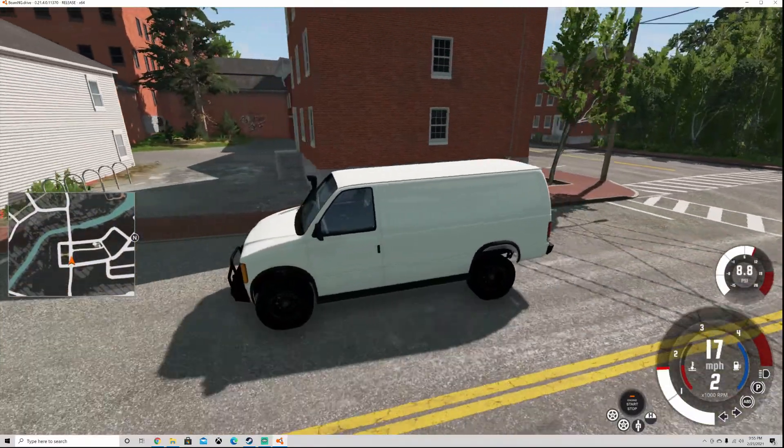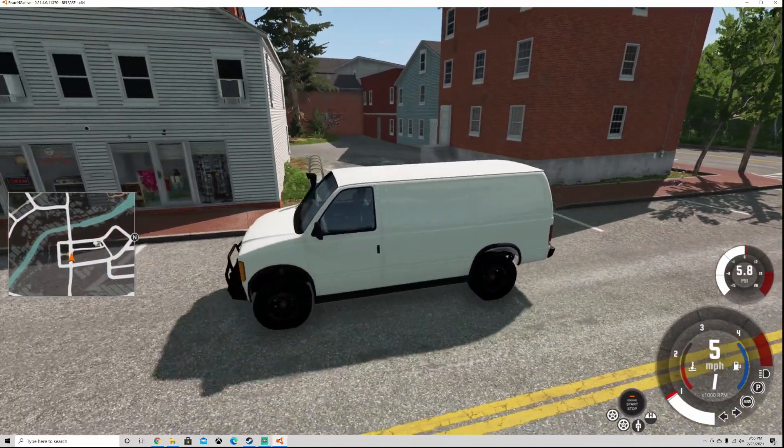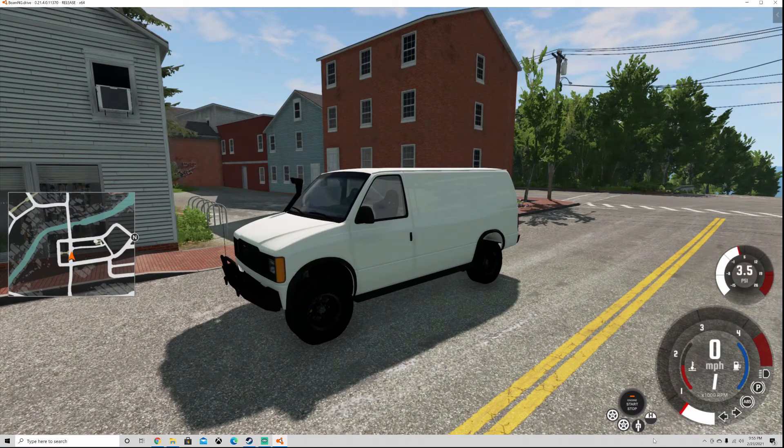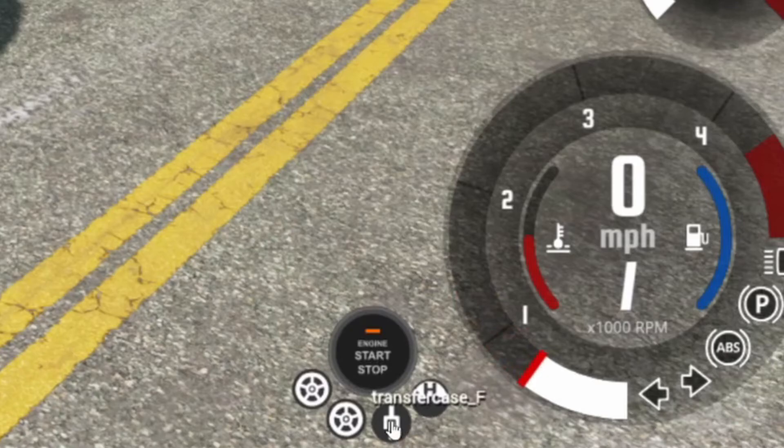I've built ourselves a nice little diesel adventure van right now. You can see it's got all kinds of — literally anything you can imagine. We can switch it from all-wheel drive to just rear-wheel drive only. We've got a transfer case and a range box from high range to low range.